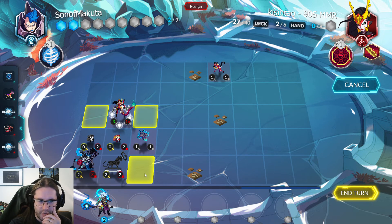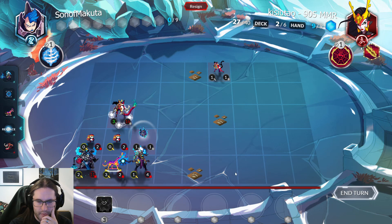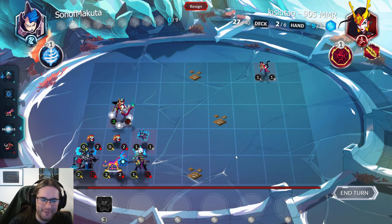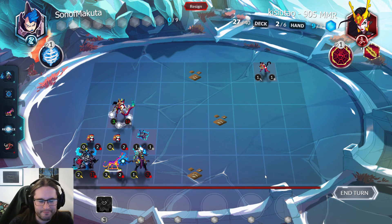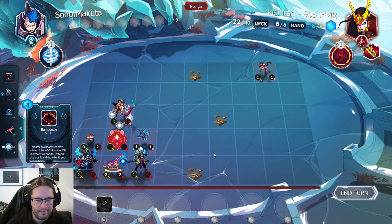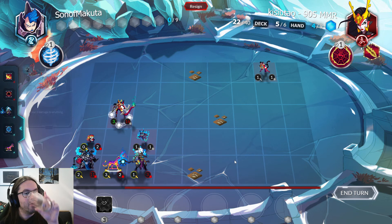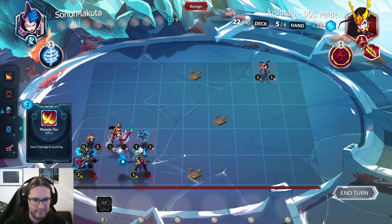Dare I assume that they don't have seven damage? I think the answer to that is no. Having Forcefield is so annoying — if that was any other battle pet, the Thunderhorn would have just blown up all that stuff and we'd probably still be in this game. Oh no — can they Phoenix Fire the Paragon? Okay — guess I'm not dead then.